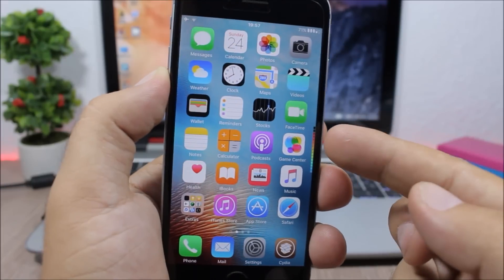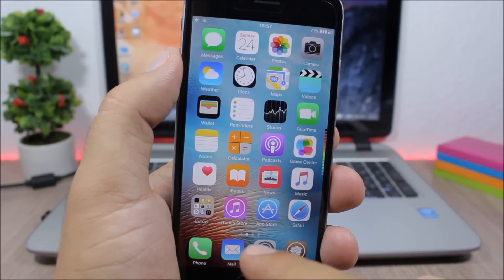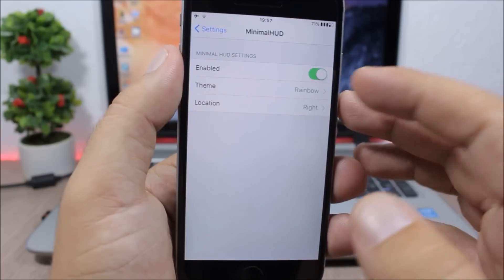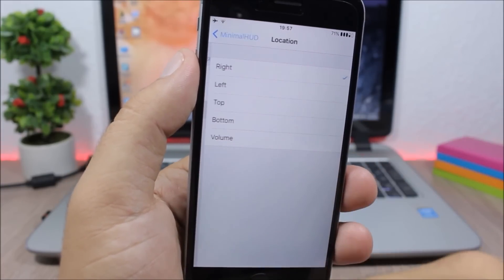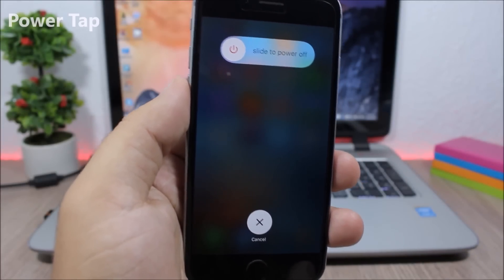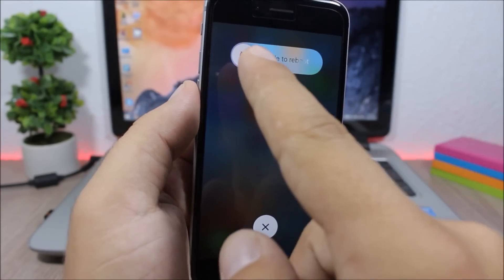Minimal Hood: this tweak will replace the stock volume HUD of your iOS 9 device. As you can see on the right side of my device this custom HUD looks pretty awesome. You also have different themes to choose from — go to the settings of this tweak, go to Theme, and you can choose different themes and also change its location.